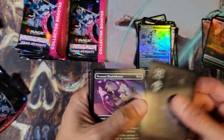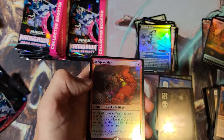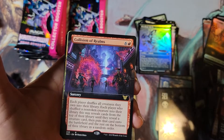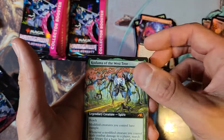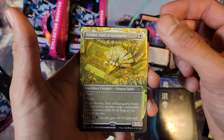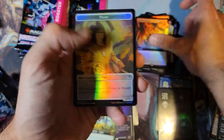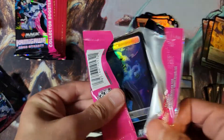Got a Swamp — good pull, always like the Swamps. Got Scrap Welder, our first rare Collision of Realms from Commander, Kodama of the West Tree — that's a mythic — Kyodai Soul of Kamigawa, Invoke Calamity, and Pilot. All right, halfway point — we got three mythics.